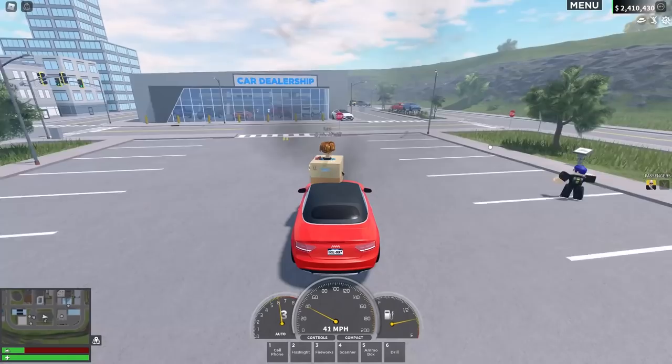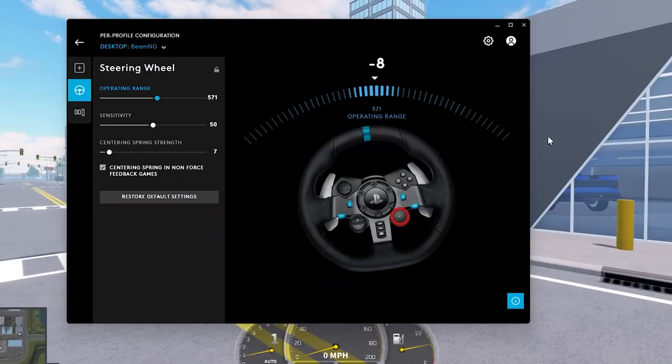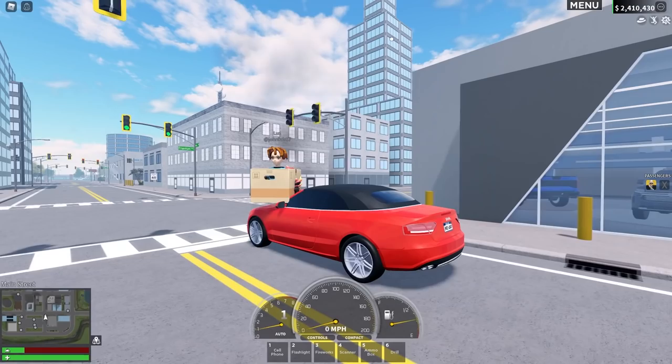Hello wonderful people of YouTube, and we're here today. This does look like a normal video to you all. However, today we're actually using a steering wheel. I don't really have any proof to show you that I'm using a steering wheel except for this — you can see me move my steering wheel around. It's a bit laggy because I've got so many applications open, but yeah, we got a steering wheel working.